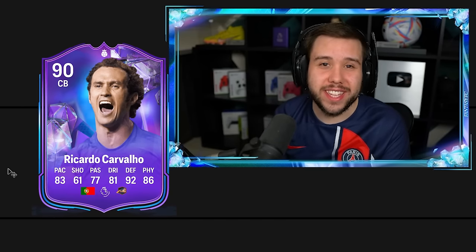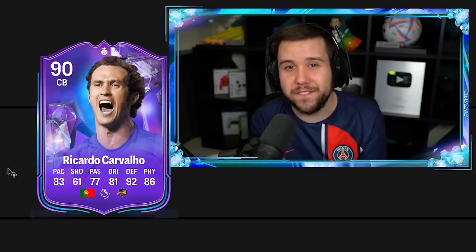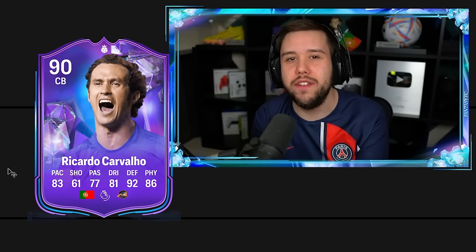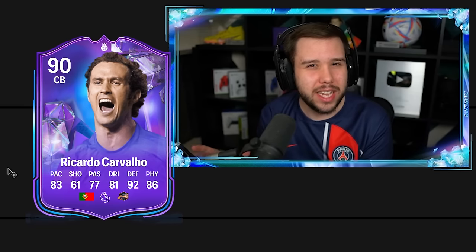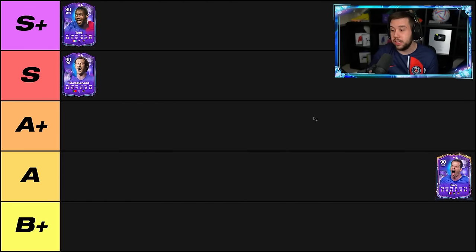Ricardo Cavalio's Foot Fantasy card. He's not guaranteed to get the upgrades, but this card is very, very solid. Do I believe he is an overpriced SBC? I do. When you can get players like Conate for around 500,000 coins, I don't think there's really a need to spend 700 plus on this card, but I must admit he is a very nice card. I'm going to put him in the S tier.